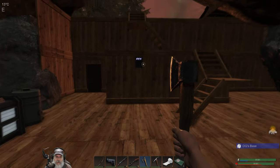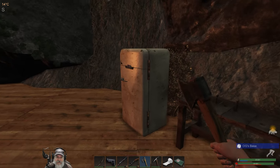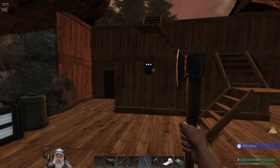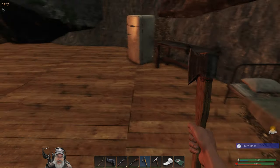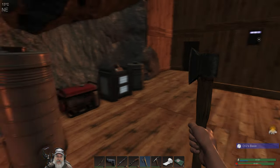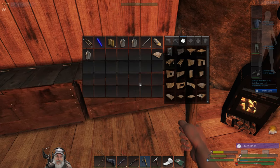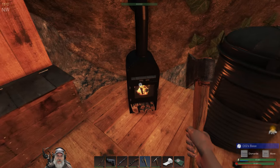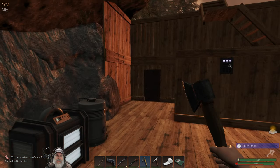Our three highest priorities right now: we've got to get this fridge stocked for winter, we need to get this place enclosed so we can keep warm — I might end up just enclosing a smaller area for winter — and the third thing is we've got to get our winter clothing. That's what we really need to be working towards over the fall months. Let's grab this before it burns and restock the fire, then let's head out.